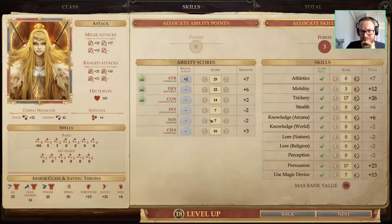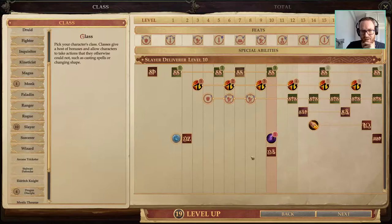Finally our 10th level of Slayer — and we get Divine Anathema, which is the whole point of going into Slayer.